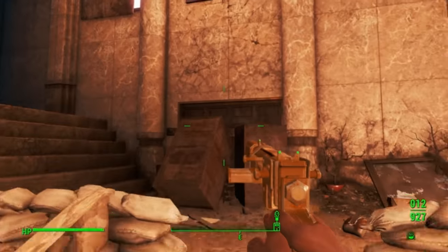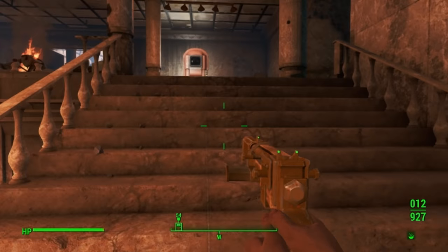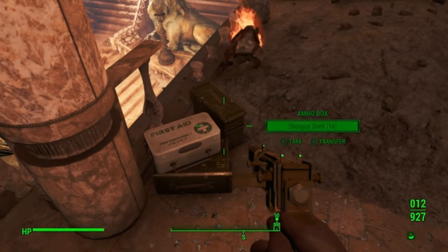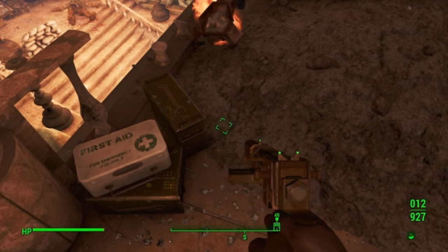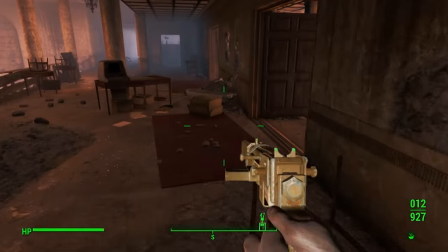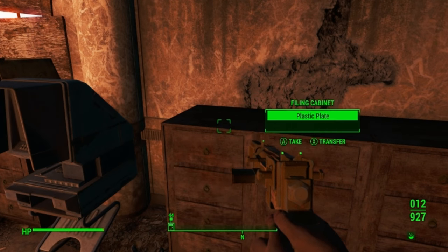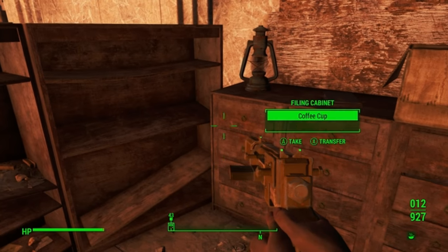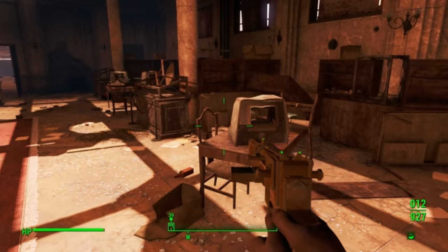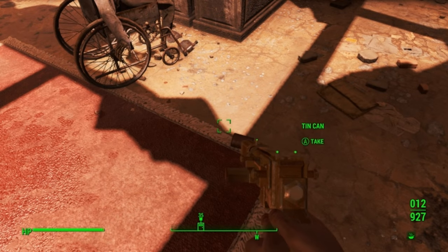There is a reason I came here: throughout Fallout 4 are bobbleheads that give you a permanent stat increase. Normally you don't need to be super excited about them, because in the game you can keep spending attribute points from leveling up to get those increases. But I'm already above the maximum intelligence you're supposed to be able to get, so this is really my only chance to keep pushing that up to a final level of ridiculousness.